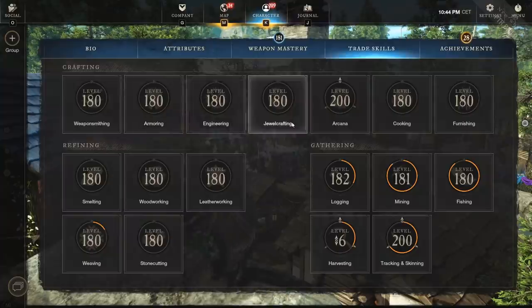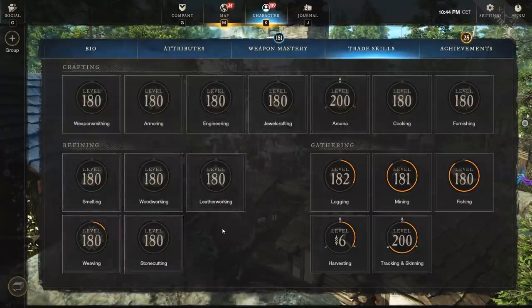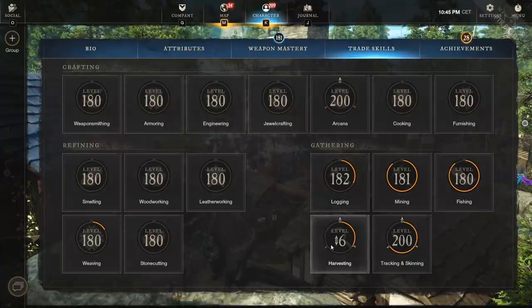Every cache has its own items and different professions give different things. Weaponsmithing, armoring, engineering, jewel crafting, and arcana can drop patterns that guarantee a 600 gear score item where you control an attribute and pick one perk, with the other two being random. Those are really important — everyone will want to farm those fast for top gear. Refining just gives materials, and gathering gives crafting mods and raw materials like orichalcum ingots.